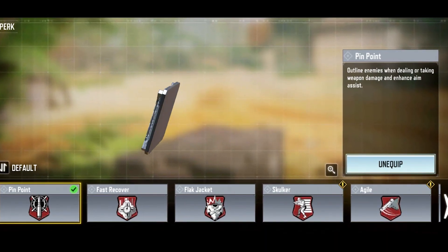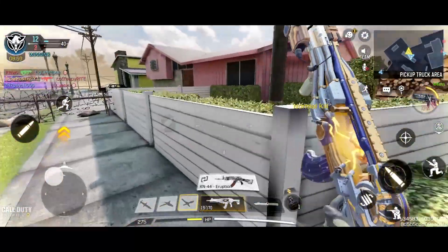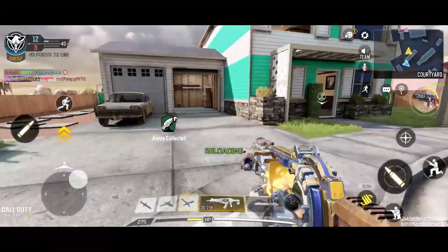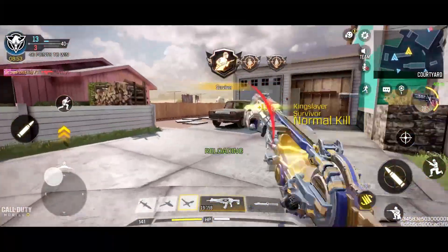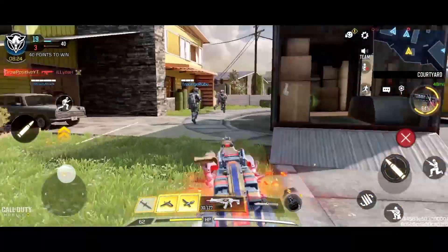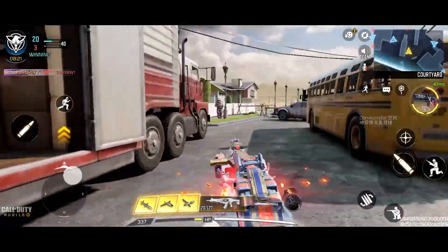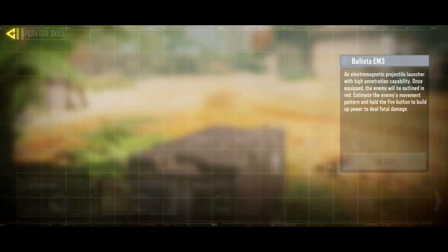Next up, there was a new red perk added in our season 10 test server called Pinpoint. Now this perk might break the game because it sounds very OP — I used it personally in the game and I think it is overpowered. Basically if you are getting any damage from your enemy, that enemy will be highlighted so you guys will be able to spot the enemy easily. And that's not only it — it will also enhance your aim assist. So this is like soft hacks in COD Mobile.